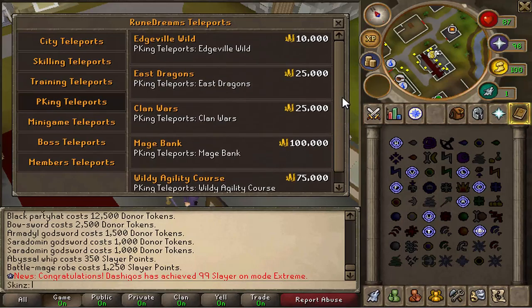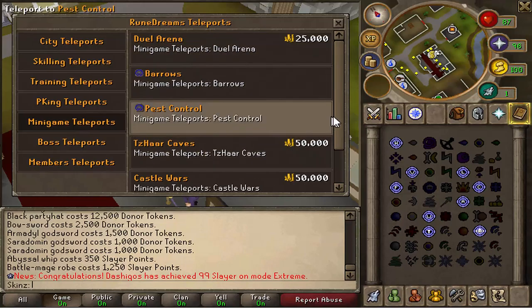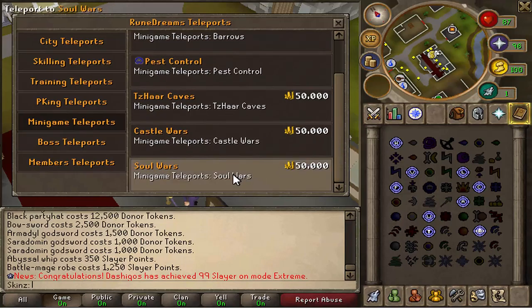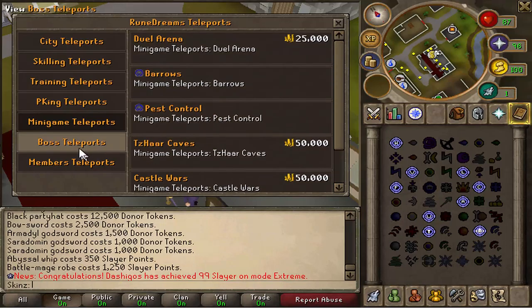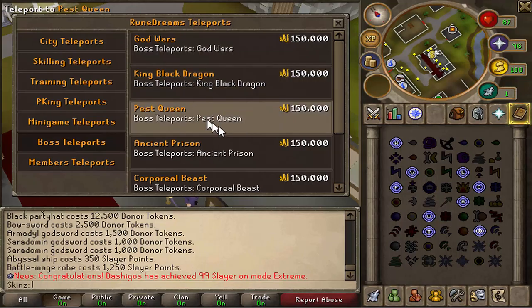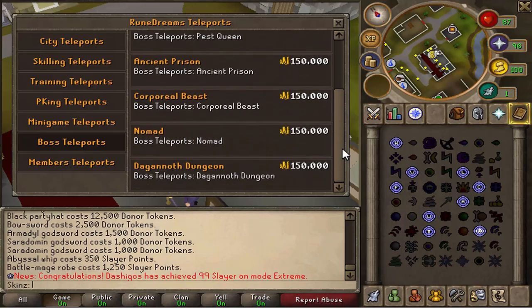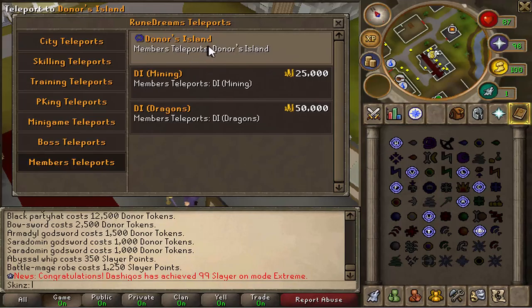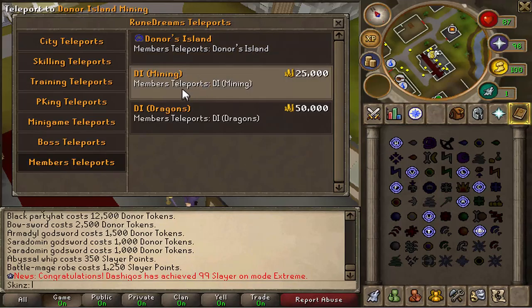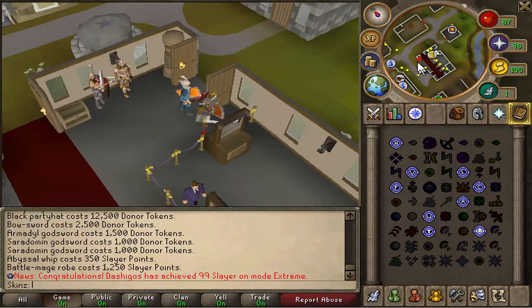PK teleports you don't really need to go into too much detail about — it's all standard. Minigame teleports include the duel arena, barrows, pest control, desert caves, castle wars, and soul wars — which is interesting, I didn't know we had soul wars, might give that a go later. Boss teleports include god wars, KBD, Pest Queen, ancient prison, corp, nomad, and dagannoth dungeon. Then member teleports include donator island, donator island for mining, and donator island for dragons. And that's about it for the teleports.